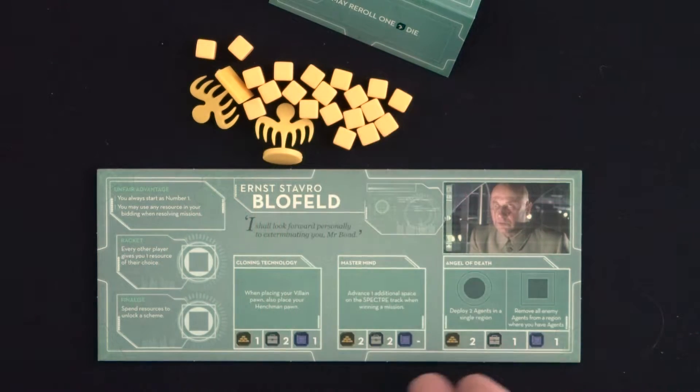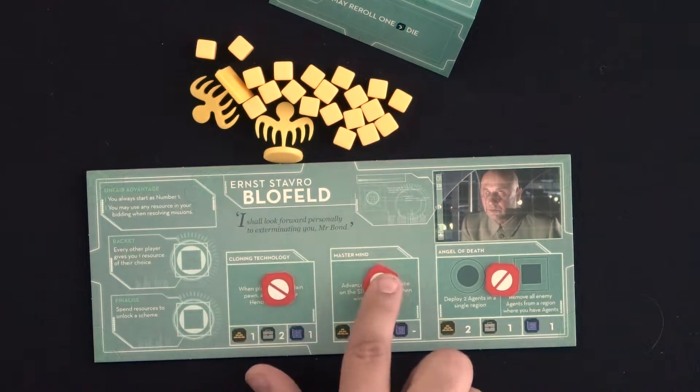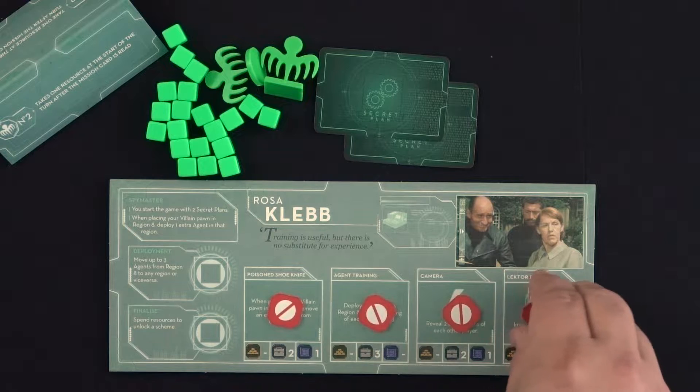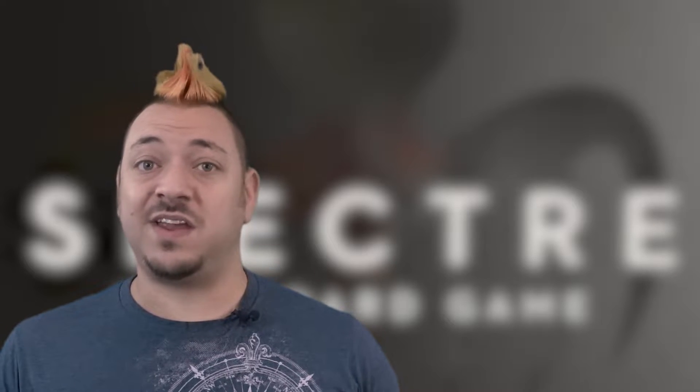Players should now take as many scheme tokens as needed to cover the square schemes found on their villain board — it could be 3 or 4, depending on the villain. Put them with the blocking side face up. With that, you're set up and ready to play.